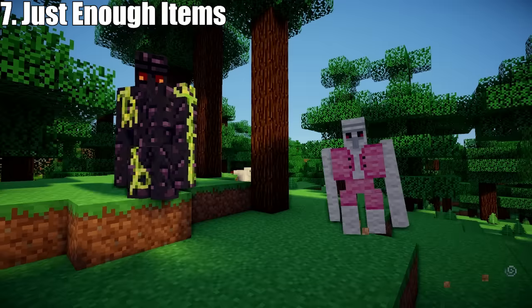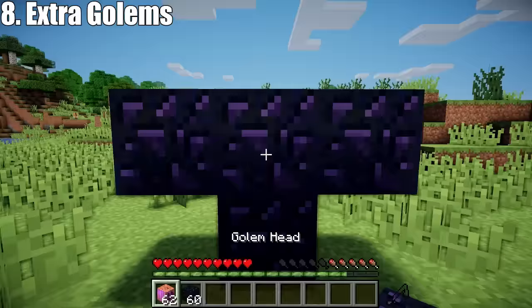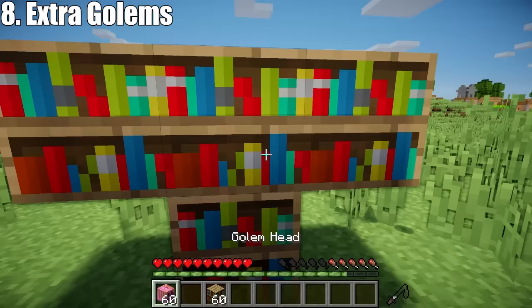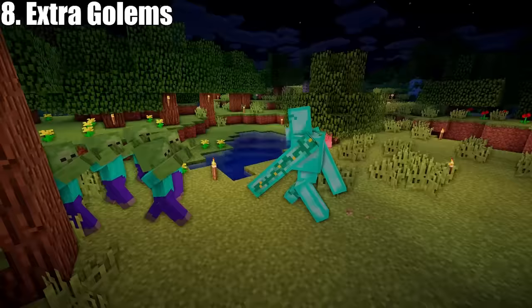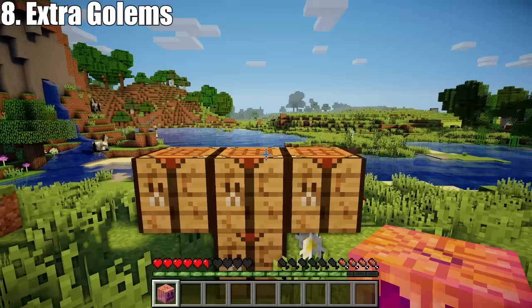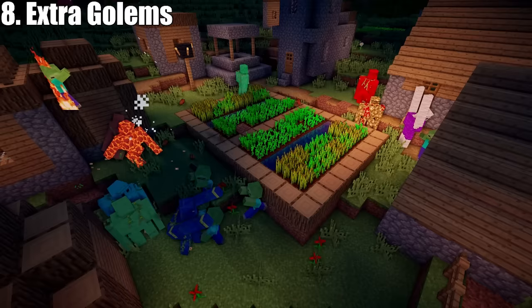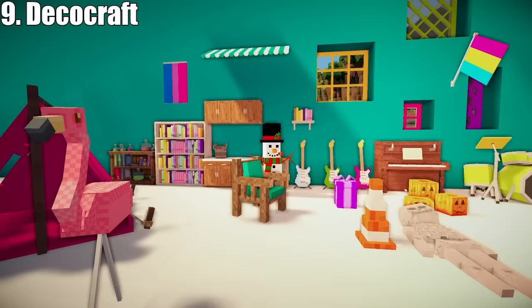And the next mod: Extra Golems by SkyJ1 is a fun mod that makes basic vanilla golems so much more interesting. You can create a golem from practically any block in Minecraft, and each one is special in its own way. A diamond golem has tons of health and a powerful attack. A sea lantern golem lights up the area around it, and a crafting golem can be used as a crafting table. And there are so many more, so definitely try out this mod if you're looking for ways to spice up your village defences.